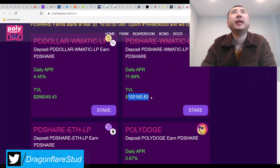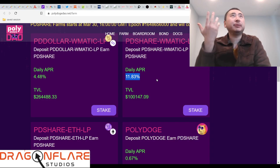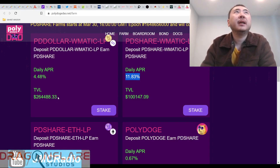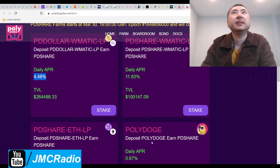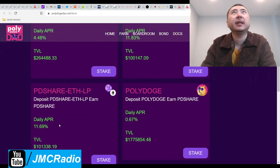If I double the TVL on this, the APR goes down to about 5.9% or 5.8%, which is not too much further behind. I still don't think this is actually using a smart APR system because the numbers don't add up correctly.